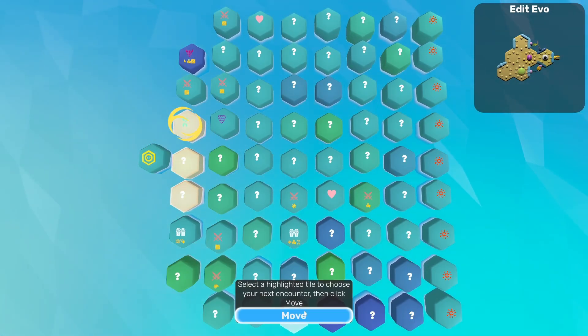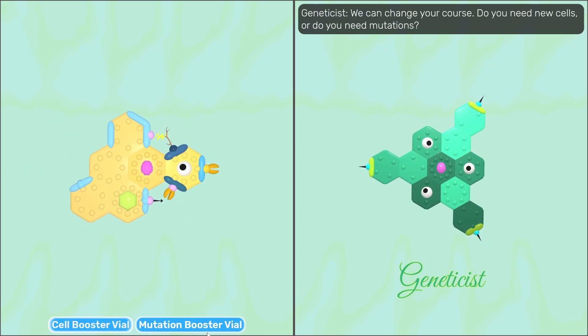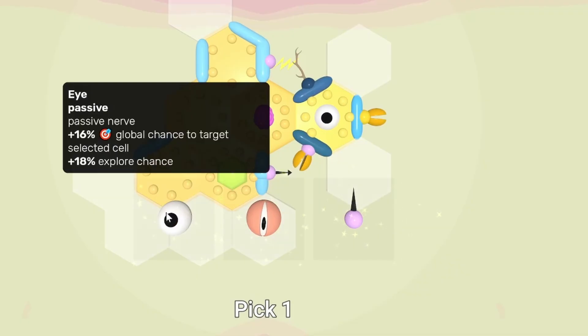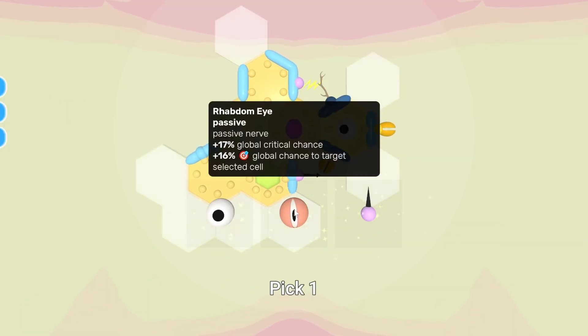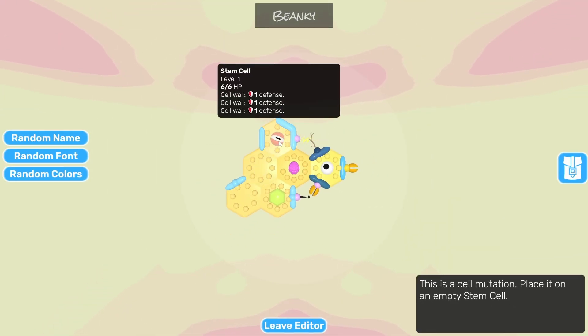Over to the geneticist — we'll see what you have. So we can get new cells or new mutations. I think we have plenty of room for mutations, so we'll take one of these. We have eyeballs which increase the chance to target cells, and another that has better explore chance, but this one increases critical chance — I like that even better. We'll put it here, somewhere it's protected.